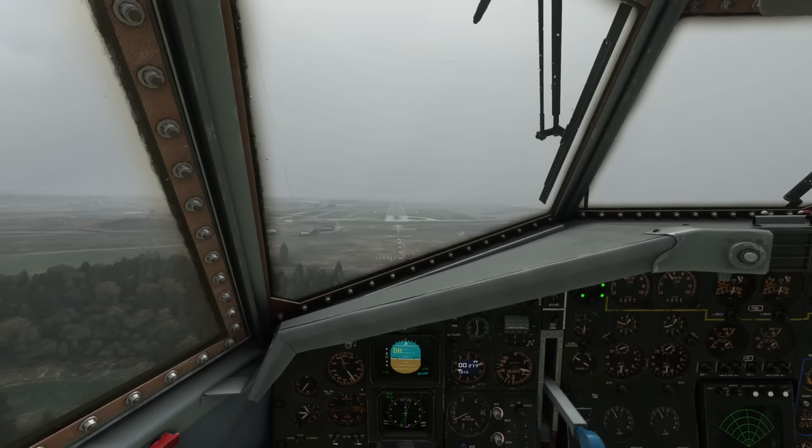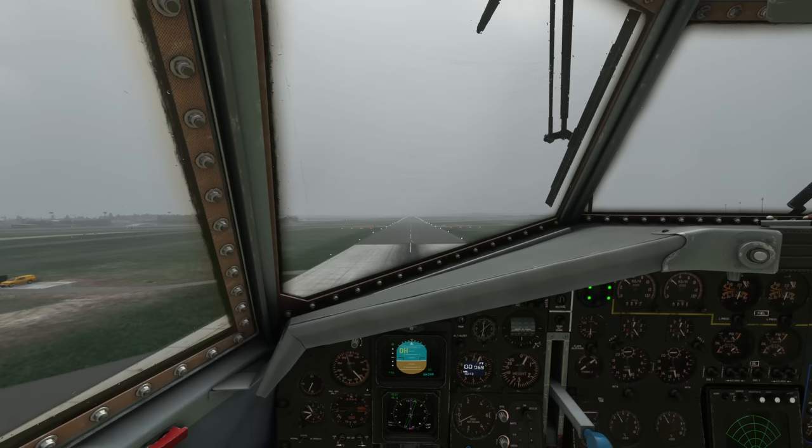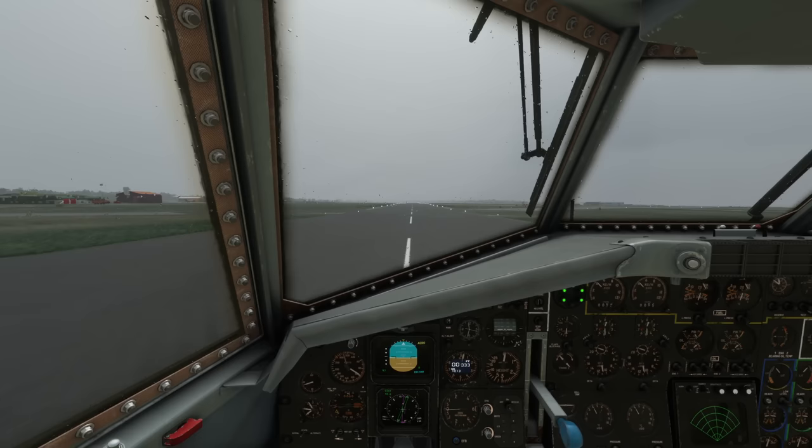Aiming for the runway threshold now. It does give you a DH on the attitude indicator — nice. Floating it, floating it, floating it. Reverse thrust and we're down. That's the end of this sortie — I hope you enjoyed it. If you have any questions, check those in the comments. If you liked it, hit the like, and if you want to support the channel hit that subscribe button. Until the next time, take care and fly safe.